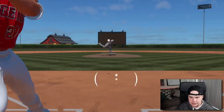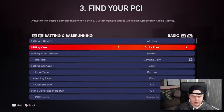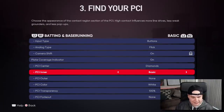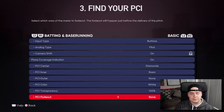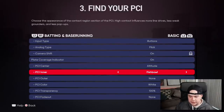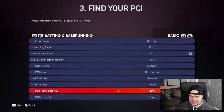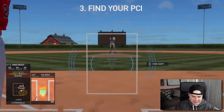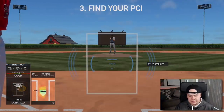You want to find a PCI that works for you. If you go to options, gameplay, batting and base running, and scroll down, you can customize the PCI to exactly what you want. I use diamonds on the center, basic on the inner, none on the outer, white color with 100% transparency, and I don't fade out anything. But this is all personal preference — the PCI is going to work exactly the same no matter what yours looks like. So just find the one you're comfortable with and play around with the settings.